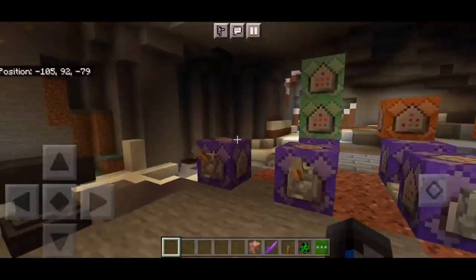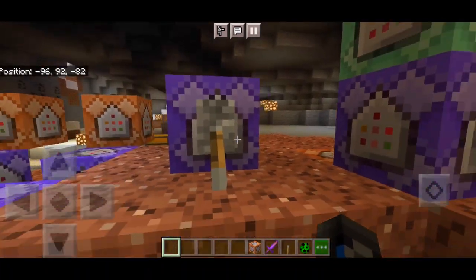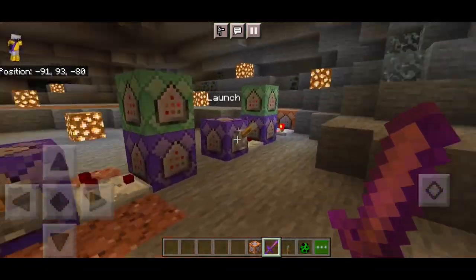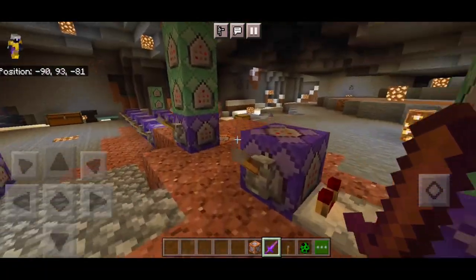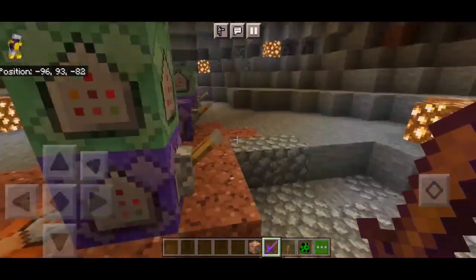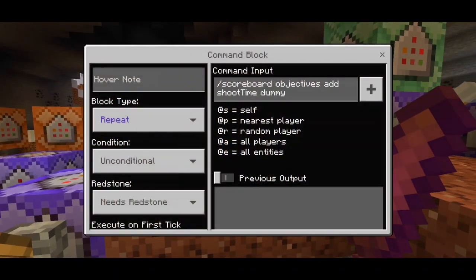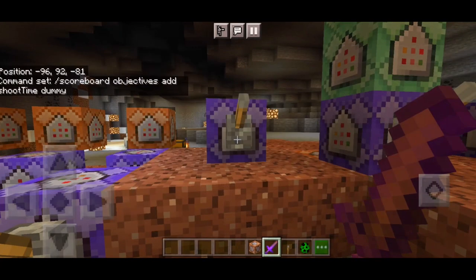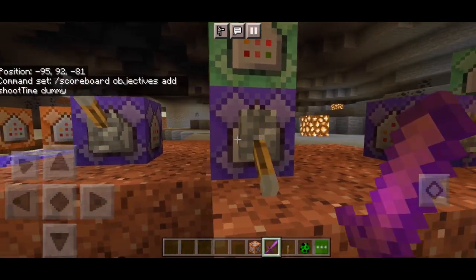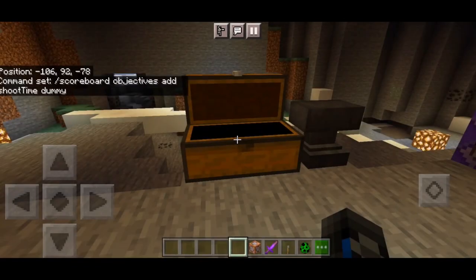The first thing we do is grab our command blocks. I'm just going to show you the repulsor ray part, which is this one command block — the scoreboard command — and this one is the flight command so we don't need that. We only need this long tower of command blocks. This is our repulsor ray command. The slash scoreboard objectives command is actually going to limit the range of our repulsor ray to prevent lagging and crashes.